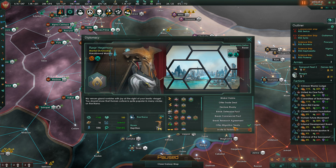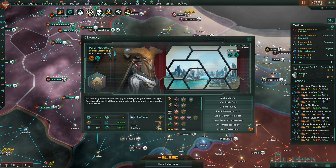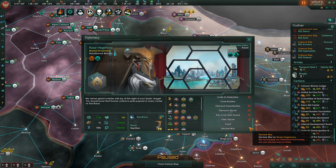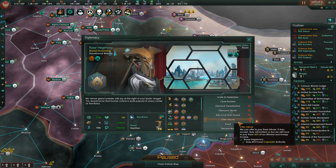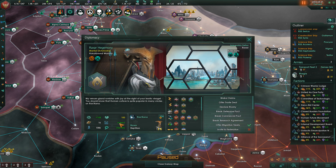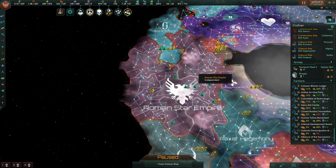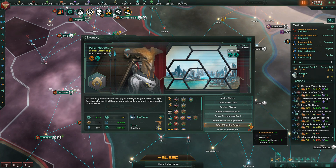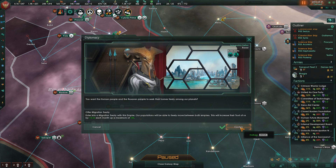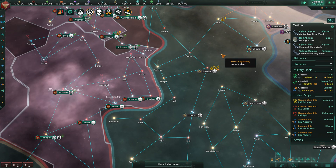Now they have a very positive opinion of us, and we can offer a migration treaty. Unfortunately, demanding vassalization is still not viable. Why can't I offer protectorate status? Because they're just not that weak, I guess. I really expected to be able to integrate them — maybe in the endgame I'll still be able to do it. But that did not play out the way I wanted. Well, the migration treaty at least will increase their trust of us, so let's do that and see if that gets us anywhere.